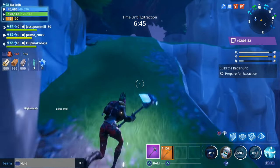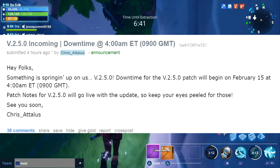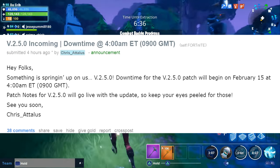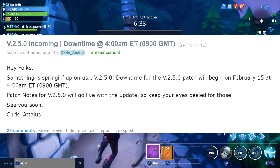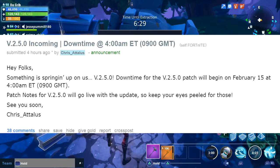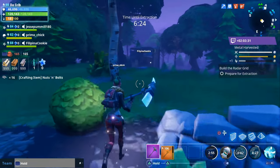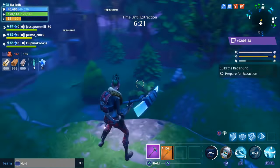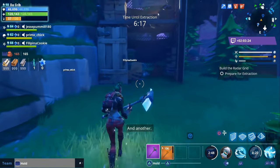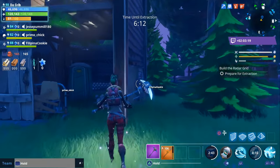Before we get into those new weapons, there were a couple of things I wanted to point out. First, there's going to be a new patch released tomorrow, February the 15th, at 4 a.m. Eastern Standard Time. I don't know what all is going to be included because we still don't have any patch notes — those won't be released until the update goes live tomorrow. I'm assuming it's going to be the Valentine's Day event patch, but it could also include the Spring It On event as well.